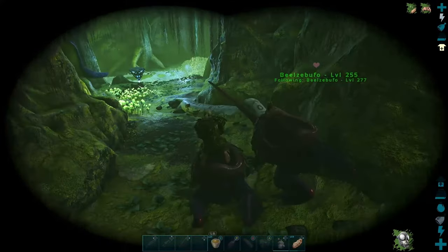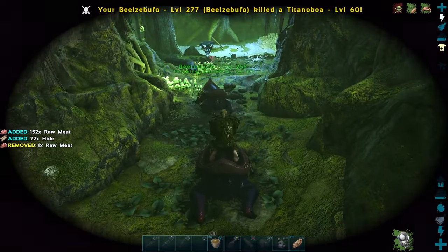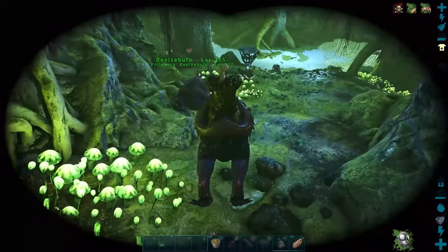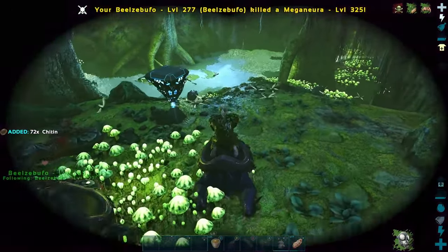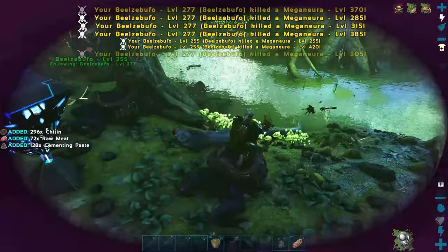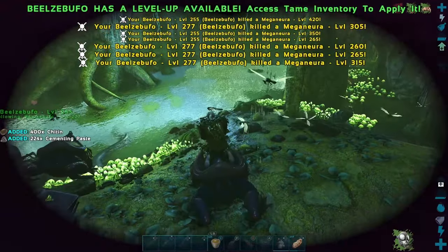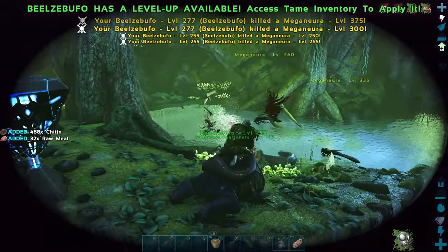Straight into the snakes. And we've got a loot crate there — a blue loot crate. That's pretty average, to be honest, even though it is a blue loot crate. But to be fair, in this cave the loot crates are pretty good. This is actually the exact spot where I got my Rex saddle blueprint — only a red crate had spawned at the time.